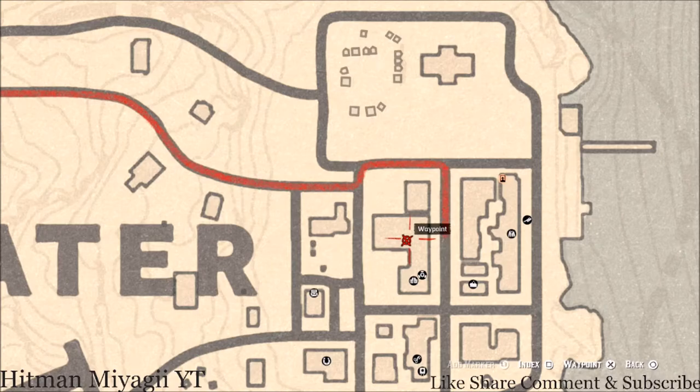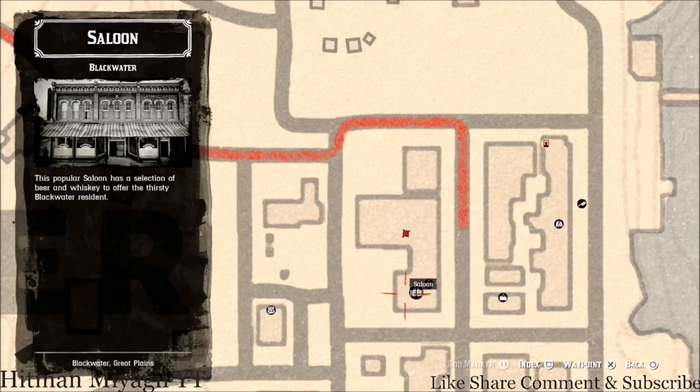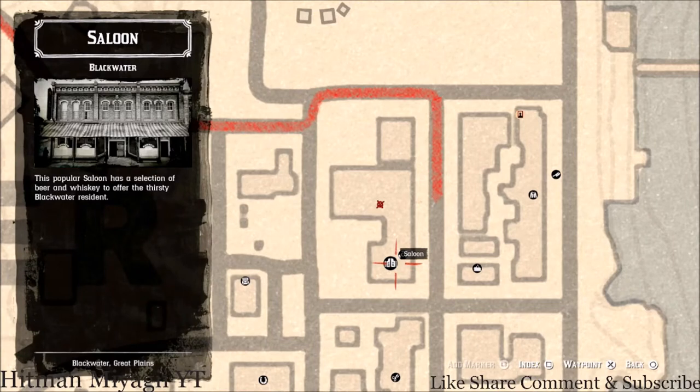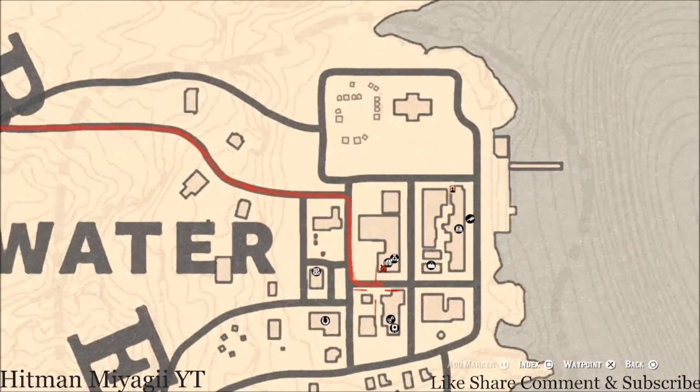Also in kind of the same area: go inside the saloon here, go up to the second floor, all the way over to the bedroom, and inside the bedroom you guys will get a horse hairbrush. It's on a corner table in the corner of the room, right next to the bed, inside the saloon right about here.